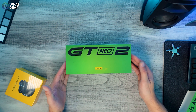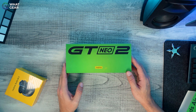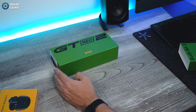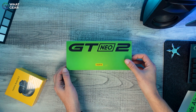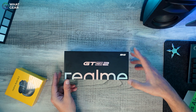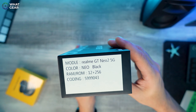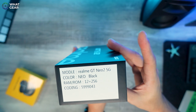This right here is the star of the show — the Realme GT Neo 2. The GT is still the flagship; this is one step down, but this one's focus is on speed, power, and gaming. Let's get it out of the box. This is the Neo Black, with 12GB RAM and 256GB storage. There is an 8GB/128GB option, but this is the faster, better one.